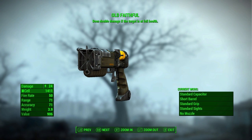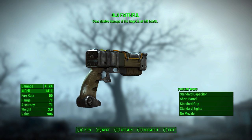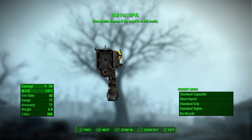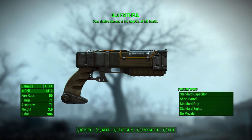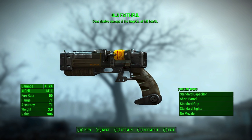Now that all of the mods have been removed, Old Faithful has a base damage of 24, which is energy damage. For ammunition it uses fusion cells. It has a fire rate of 50, its range is 71, it has an accuracy of 71, its weight is 3.9, and its value is 906.